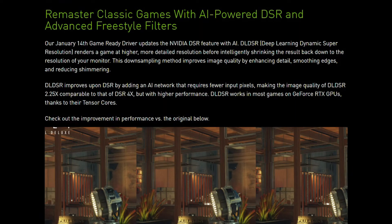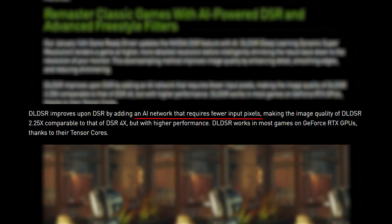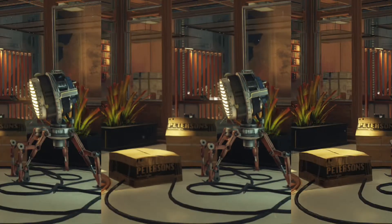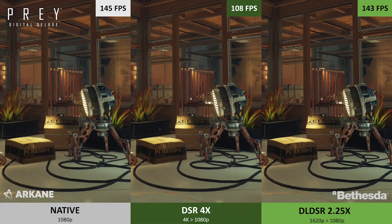NVIDIA says that the AI network used in it uses fewer input pixels and renders a game at a higher and more detailed resolution before it shrinks the final resolution back to the resolution of your monitor. According to NVIDIA, 2.25 times of DLDSR is equivalent to 4 times of DSR, giving better quality image while also increasing performance. NVIDIA also posted a screenshot comparing native DSR at 4 times and DLDSR at 2.25 times in Prey.